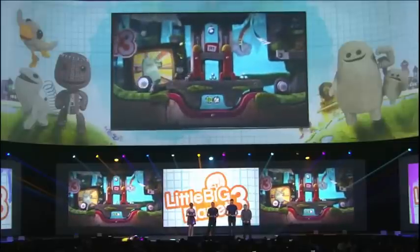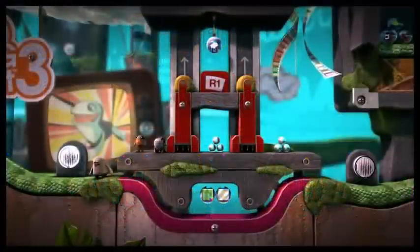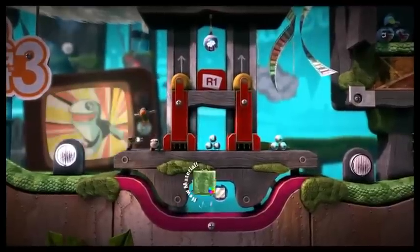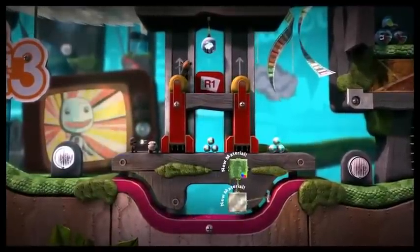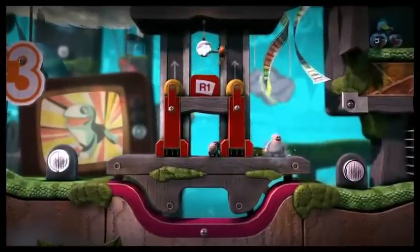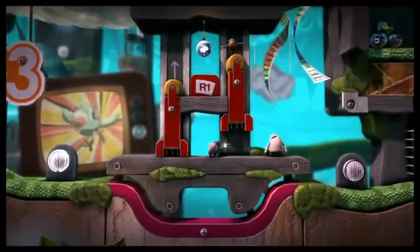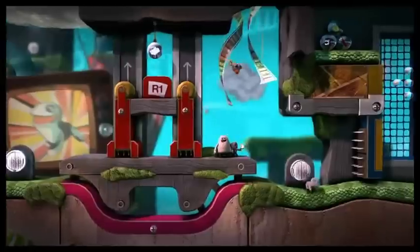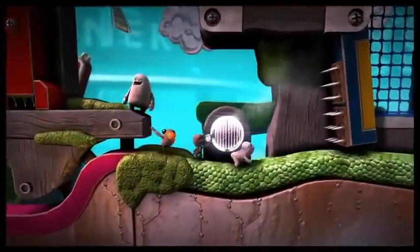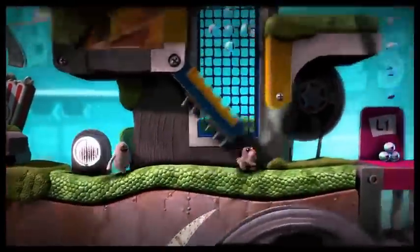So now we've got a problem — we can't get back. Toggle can't get back. If you lift up the platform and let us through. Thank you very much. And the other one. Good stuff. Now I'm going to use my Pumpinator to blast these spikes and let us all through.